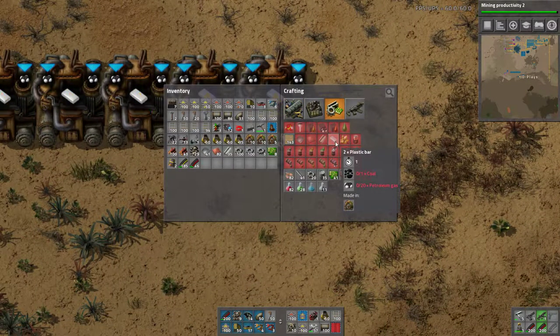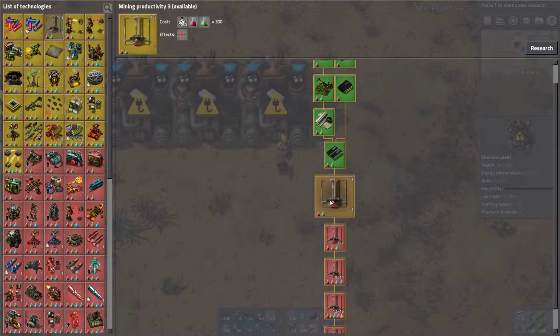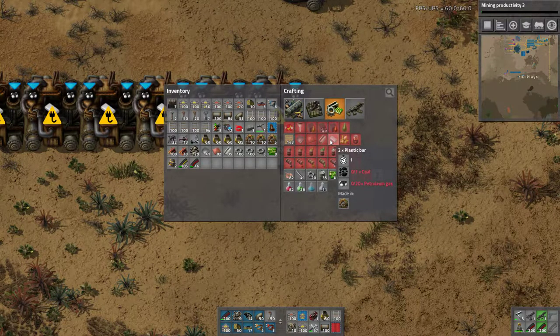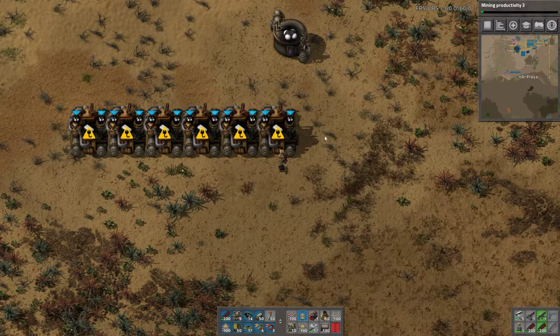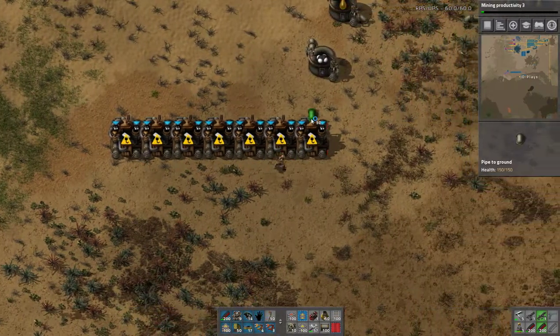Plastic - the recipe is one coal plus petroleum for two plastic bars. Back to the whole ratios thing - it means we're putting out two plastic bars per second, and these machines have a crafting speed of 1.25, so we just work on a crafting speed of one. That means six of these guys produce 12 per second, so seven of these guys fills a belt thoroughly. For red belt we double that - red belts move 26.6 items/s, which means we need 13 of these guys, so say 14 with seven on each side of the belt.